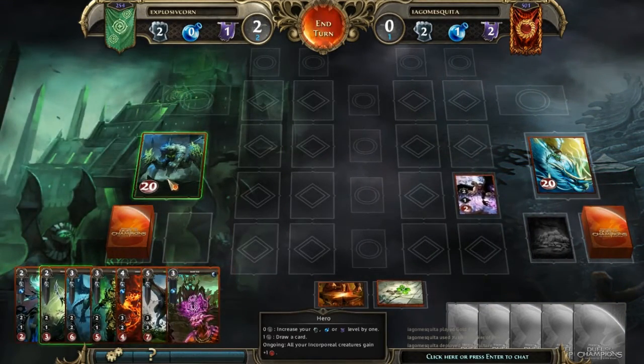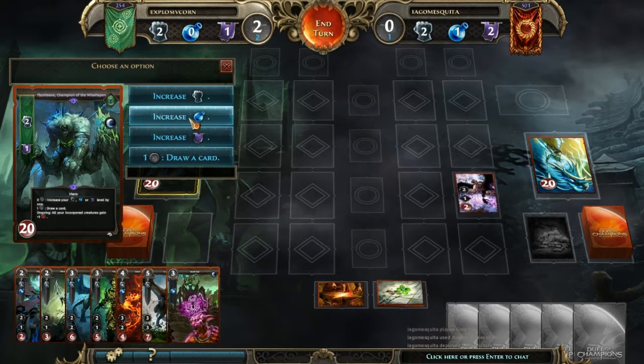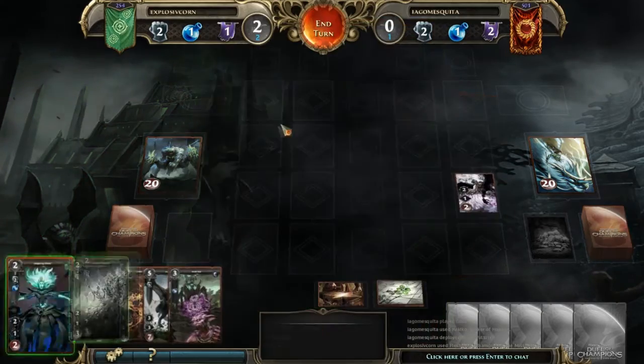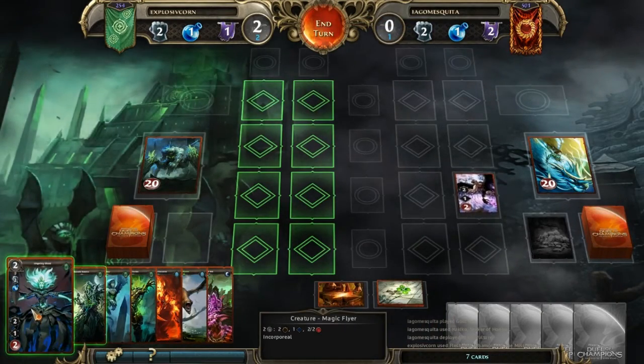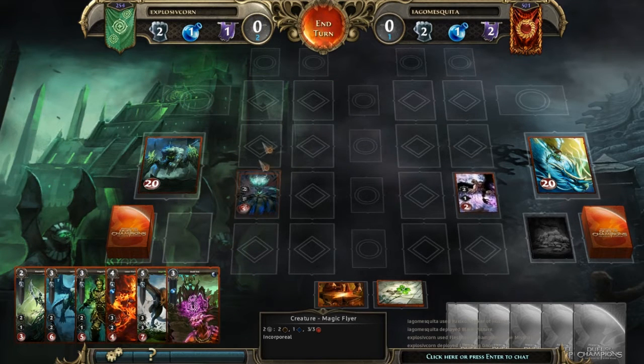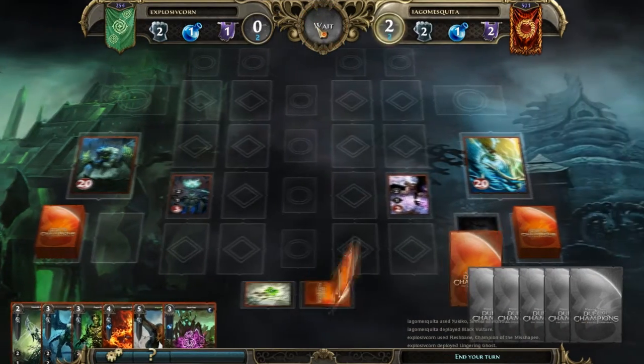My hero has a special ability to increase the health of certain kinds of monsters — specifically incorporeal ones — by one. So let's increase magic. This is what I was talking about earlier: the might, magic, and fortune. Every turn you can increase a certain aspect of your hero. I'm going to increase magic, so I have the ability to play this card. It requires two might and one magic, which I have. It doesn't use up the levels — it's just a requirement, like you need level two might and level one magic. It uses up your resources, not your levels.